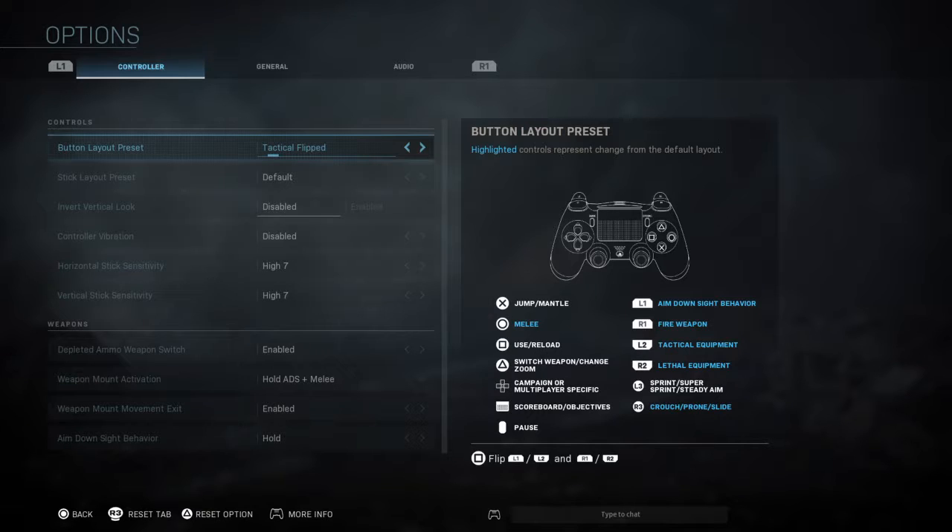So the settings in Call of Duty Modern Warfare — I have button layout set to Tactical Flipped. This is how I've played ever since Fortnite introduced me to the R3 crouch and stuff. I loved it in Black Ops 4, went back to it in Ghost and MWR, and I'm still loving it. If you press square, that flips your R1 and L1 to aim and fire. I aim with L1 and fire with R1 — I don't like the L2/R2 setup in Call of Duty.